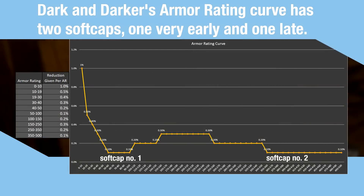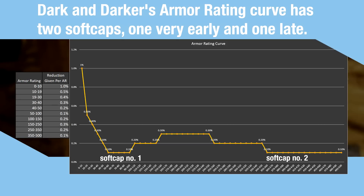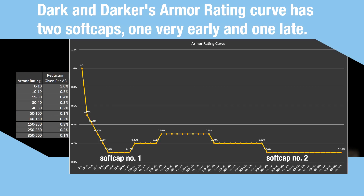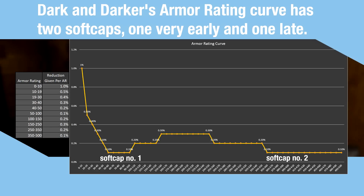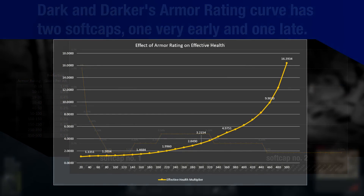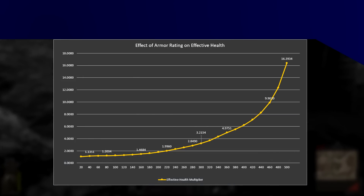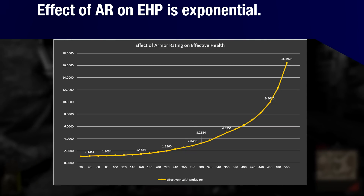There are two softcaps: one at 50 armor rating and the other at 350. Everything up to 50 AR gives a sizable chunk of damage reduction, but that comes to a screeching halt once we reach 50. From 50 to 100, only 0.1% reduction is given per armor rating. Then things slowly start to curve upwards again at 100 and 150, only to drop off slowly starting at 250. Here's a graph showing how your armor rating affects your effective HP — we can see that this follows the same exponential curve.